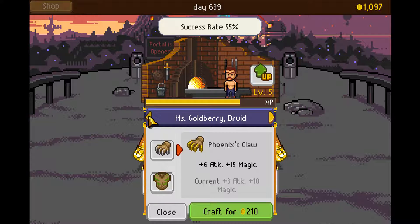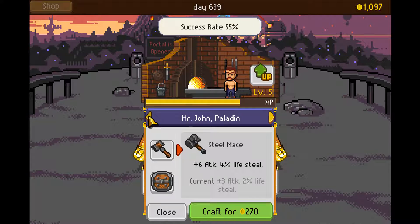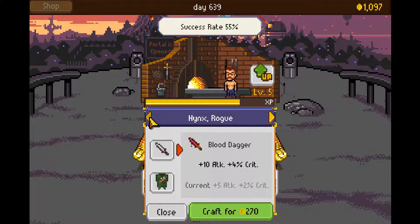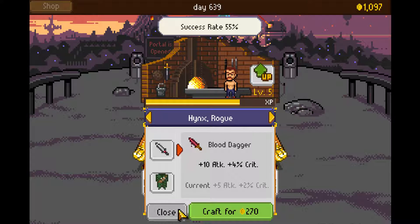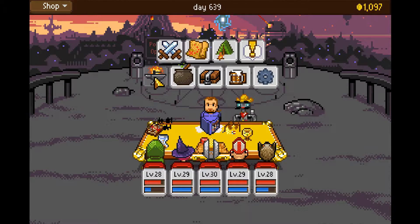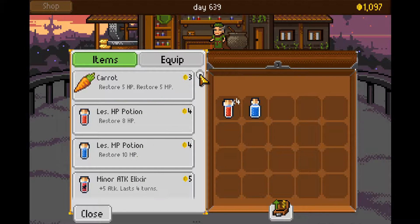I'm really heavily thinking that I need to upgrade a few things. What are my chances — $55? It's a good chance, but $270 is a lot more money than I want to deal with. What do I have? First of all, I guess we'll give that to our blacksmith. There you go. And then let's check out the shopping mart.